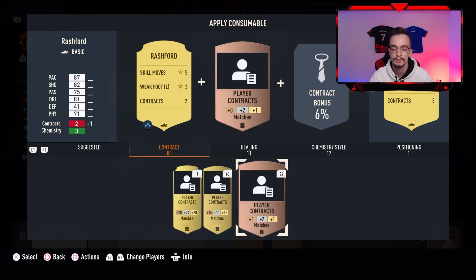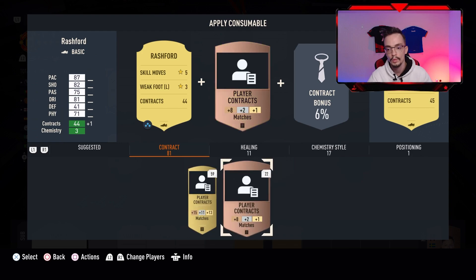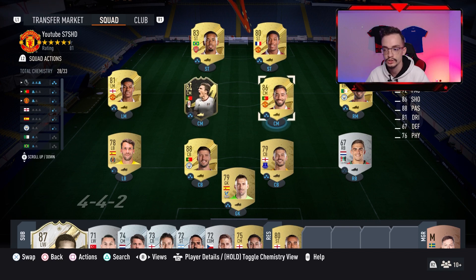Using the Bronze contract only adds 1 match, giving 2 total. Using the Normal Gold gives plus 13, and the Rare Gold gives plus 28 — so now Rashford has 44 matches. When that expires, just add more contracts. That's everything you need to know about contracts! If you learned something new, give me a thumbs up, comment below what I should do next, and subscribe for more FIFA videos. Thanks for watching!